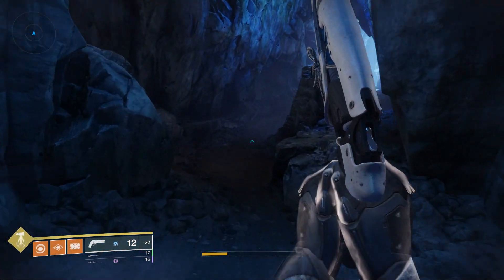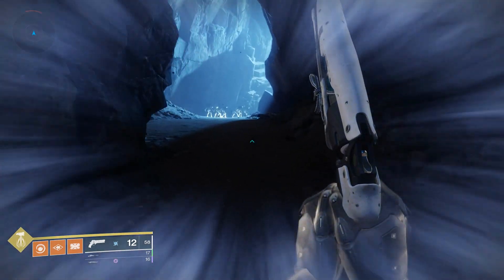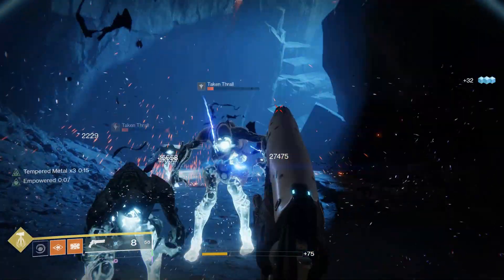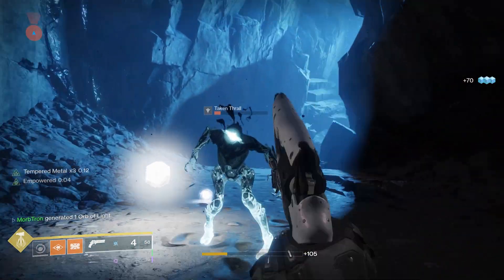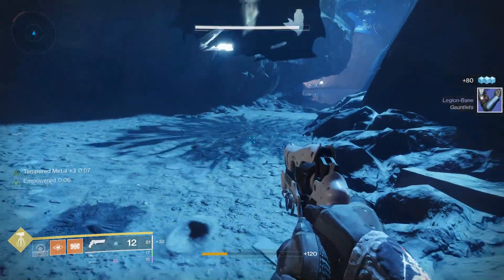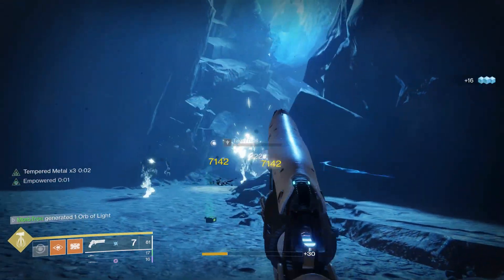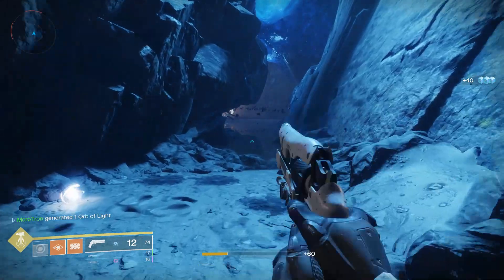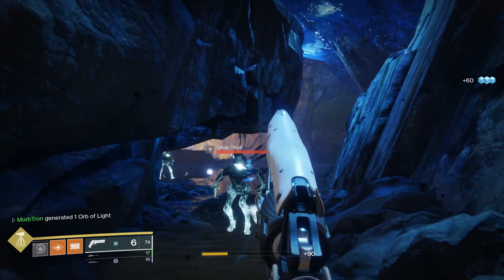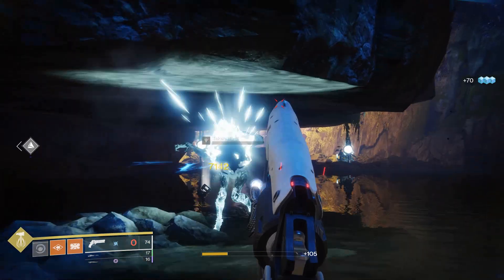What's nice about Snapshot Sights for Crucible is that when you engage an enemy, you generally aim down sights before you shoot. Not many people will actually pull the trigger as they're aiming down sights, as there's a fairly good chance you're going to miss that shot and it's going to have more bloom hip-firing than aiming down sights. Snapshot Sights makes that just a millisecond or two more in my favor when entering a fight.